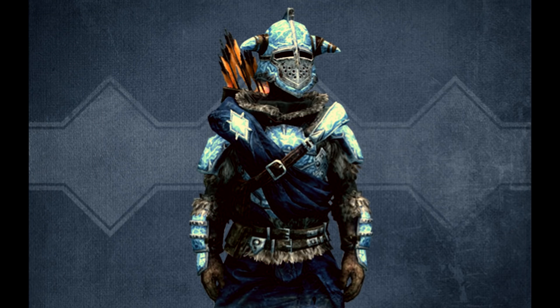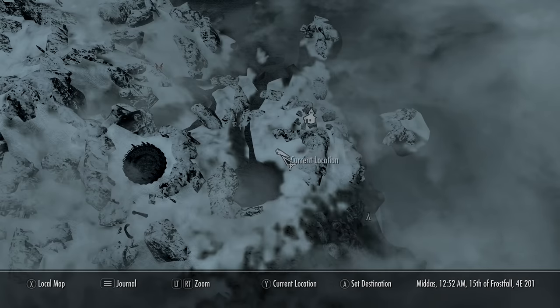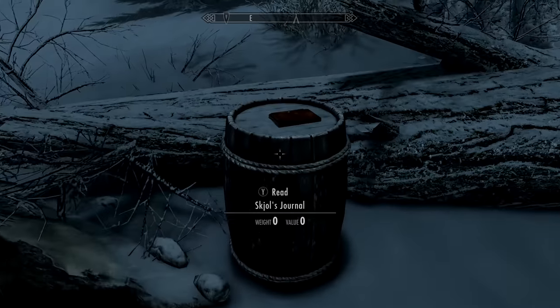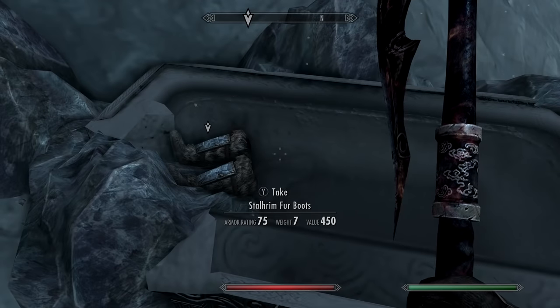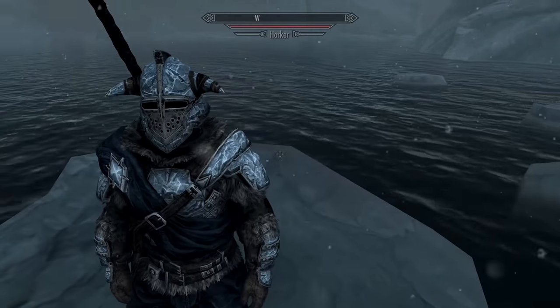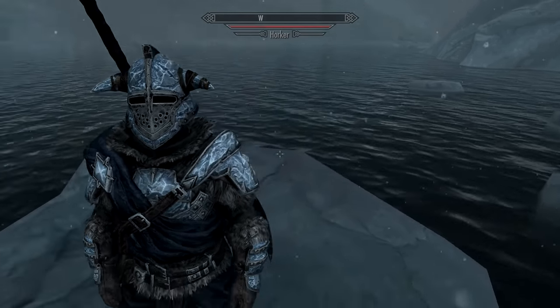Hands down one of my new favorite head pieces is the Starlin Fur armor set. Head north to Skarl on Solheim and just southwest you should find an encampment with a journal on it. After taking out a thief you'll find all the armor pieces inside — it's pretty cool looking. I really love this helmet, it's one of my favorites. Just FYI, no enchantments on this one.